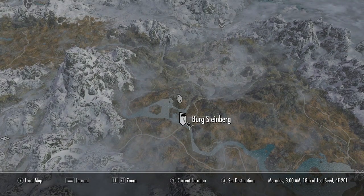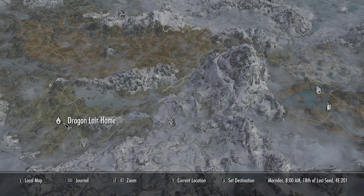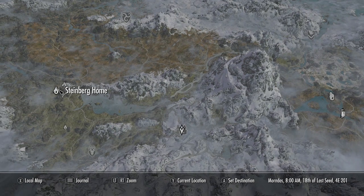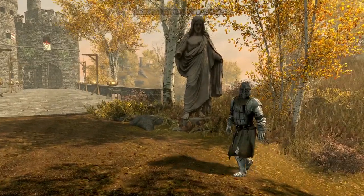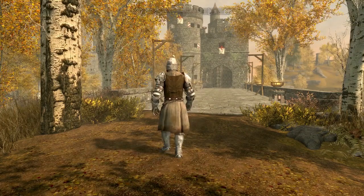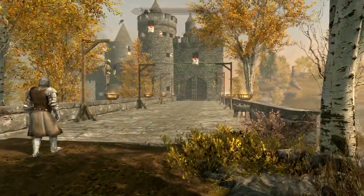For those wondering where the other homes are: we have Berg Steinberg here, then we've got the Dragon Lair home as well as the Steinberg home. You can use one as your house, one as your lair, and then obviously the castle. The castle does come with guards, though you cannot steal their armor — it would be awesome if you could, but unfortunately you cannot.